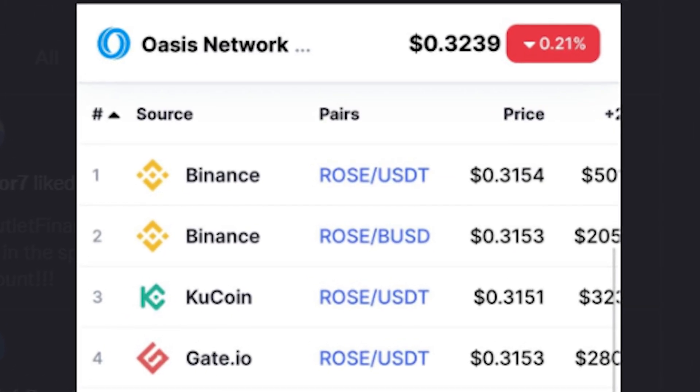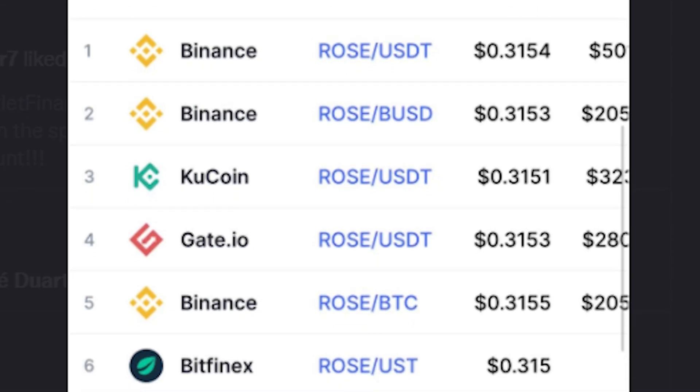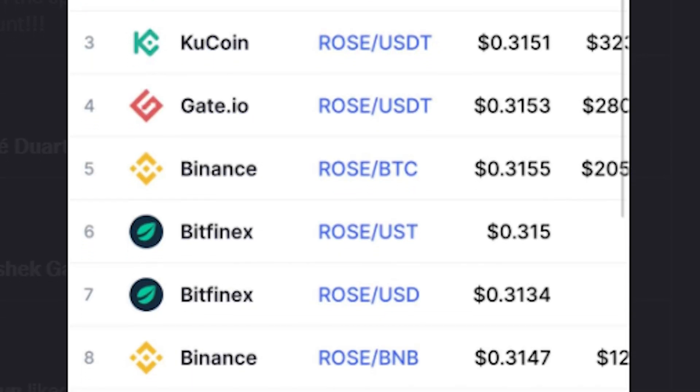Now, if you haven't already, go buy and transfer some ROSE tokens to your Oasis Rose wallet from any of the available exchanges that offer it, like Binance or Coinbase.